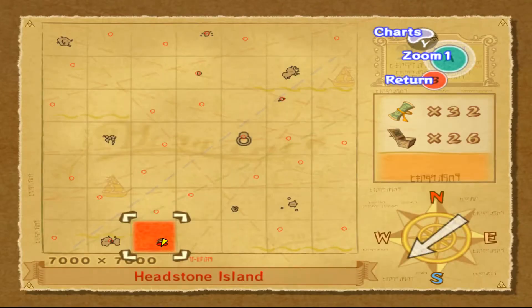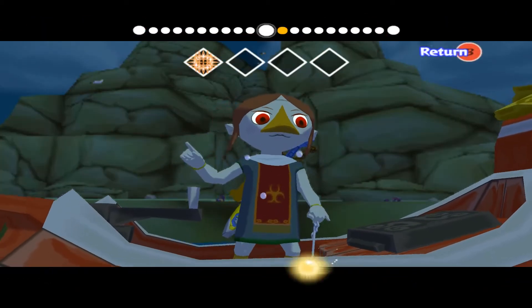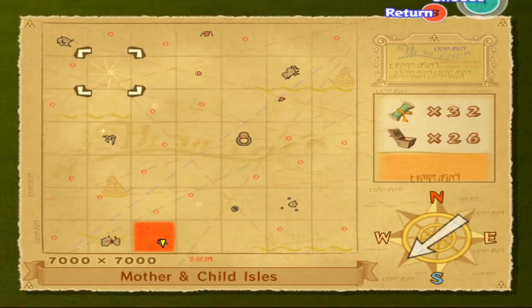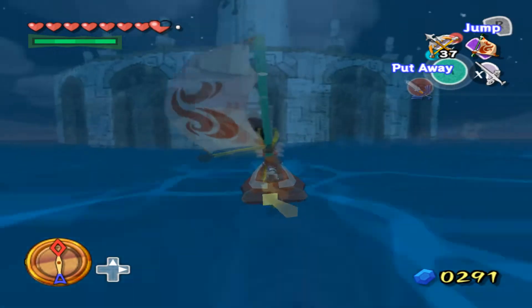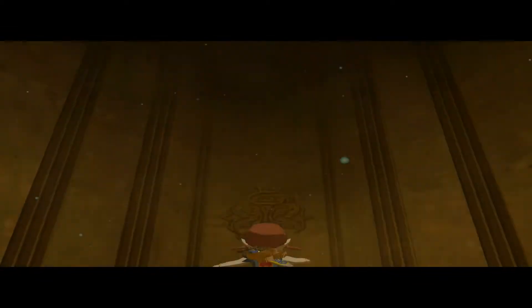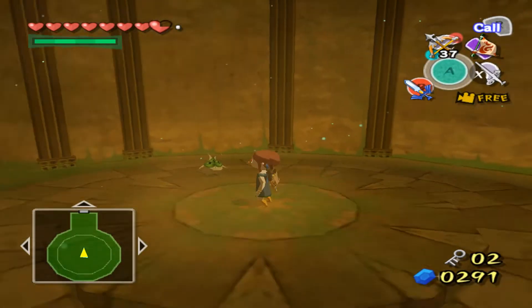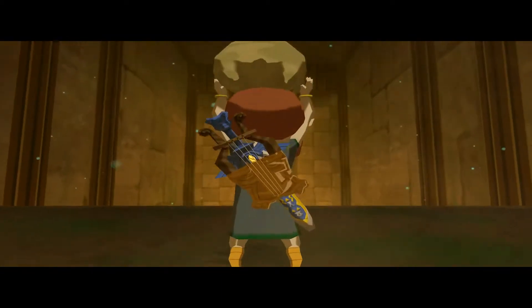Tower of the Gods — hopefully it actually shows up and I didn't break the game somehow. Hey, there it is! All according to plan. This is gonna be a weird entrance because it's going from water into land. Then that means Dragon Roost Cavern is the Forest Temple — Forest Haven entrance.